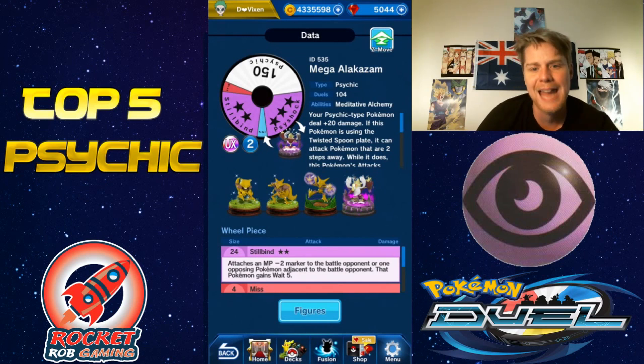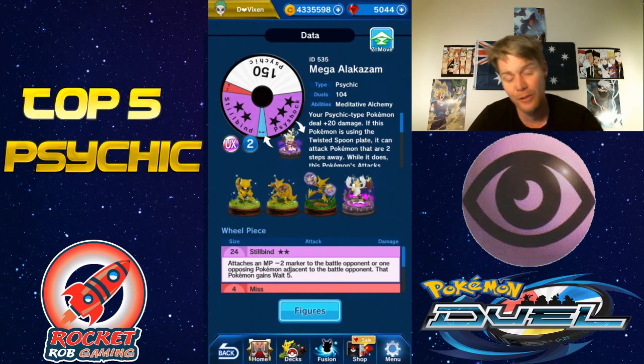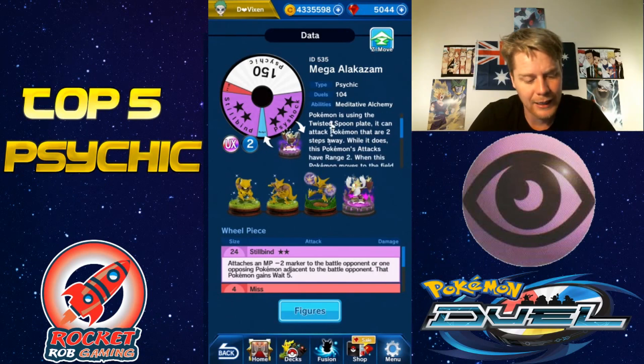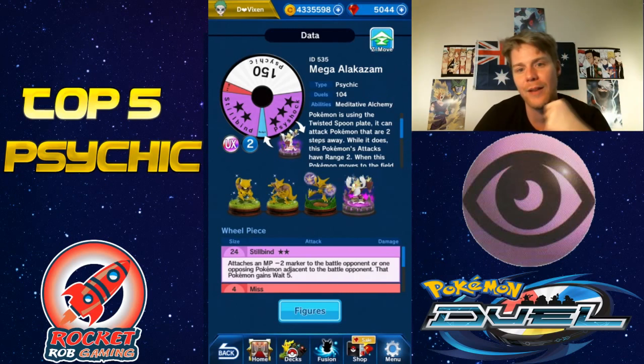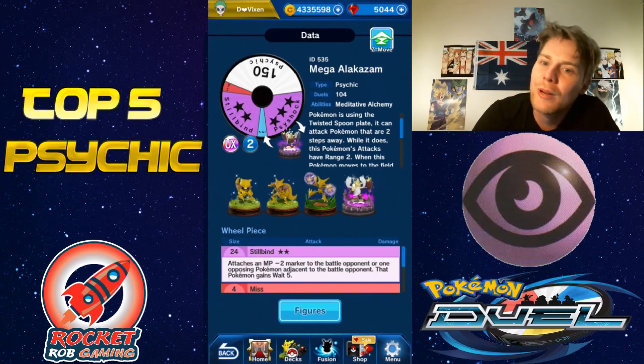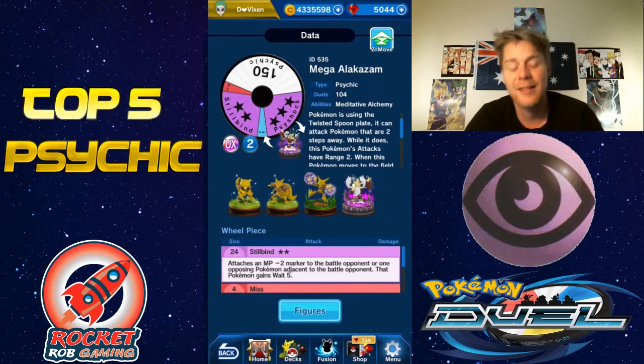Basically that turns it into a gold hitting for 180 damage — insane, absolutely crazy. Because of the buffs, it will be hitting for 180. If this Pokémon is using the Twisted Spoon plate, it can attack Pokémon two steps away, which is really cool. That carries over to Alakazam as well when it devolves, so it will still have that ability. With a gold hitting for 180 and attacking from two spots away, it's pretty lethal.